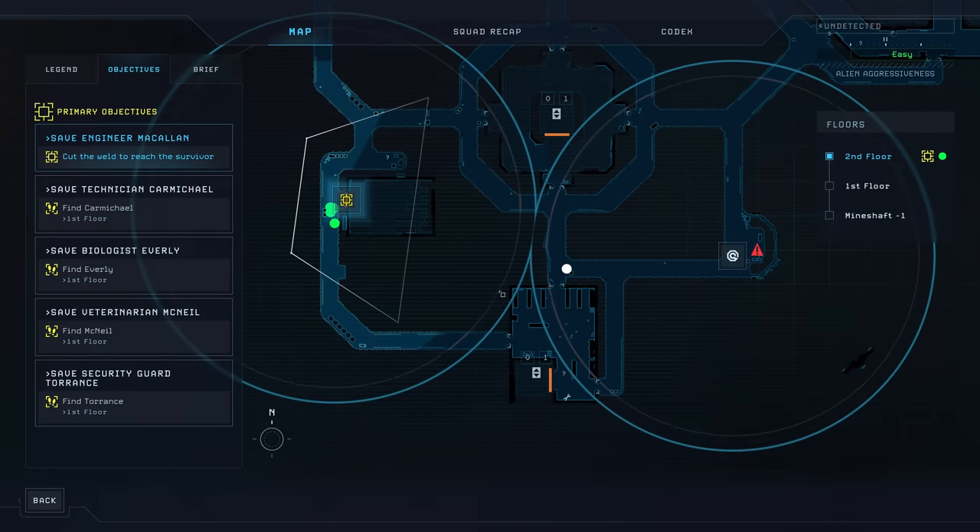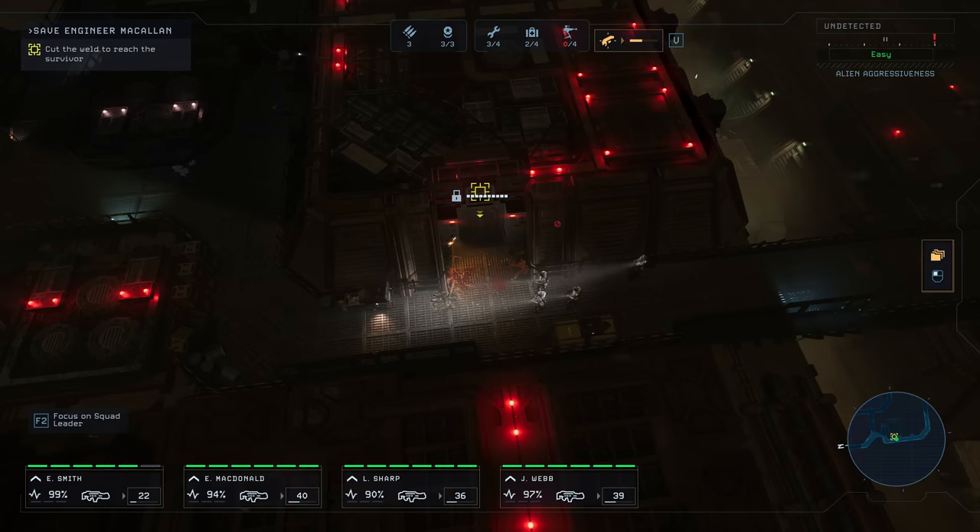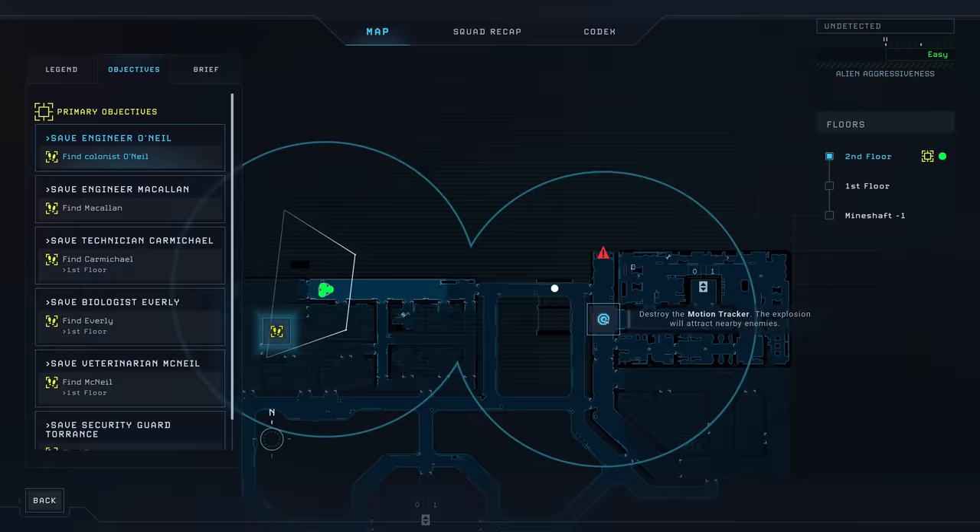Plant your motion tracker at the location you plan to use as an escape route or come back to, and it will remain at the location and send you a signal of all enemies in its radius. Your motion tracker will remain there even when you extract and come back later, unless you decide to destroy it, which will aggro all enemies to the motion tracker's location.